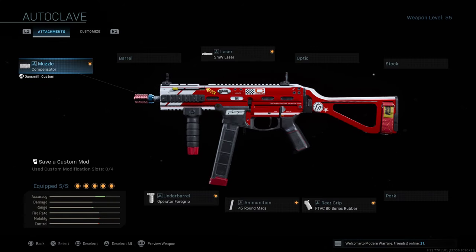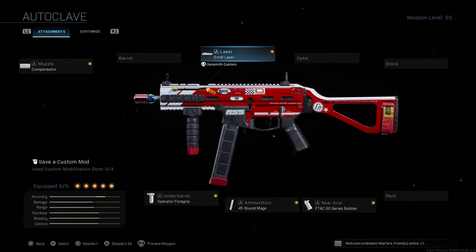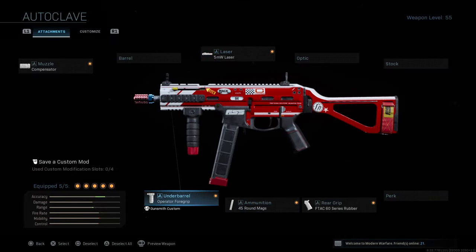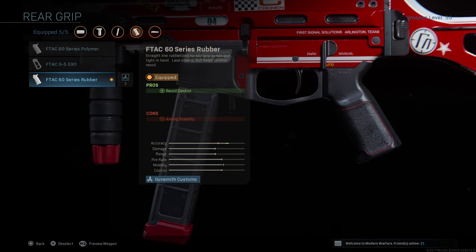Yeah, I got a nice little gameplay lined up for you guys. The class setup that it comes with is the Compensator, which I recommend you swap out for the Monolithic Suppressor. The 5mW Laser — this actually got a secret, it's actually bugged at the moment in a good way, we'll talk about that in another video. The Operator 4 grip for more recoil control, 45 round mags for the extra bullets, and the F-TAC 60 series rubber grip for more recoil control as well.